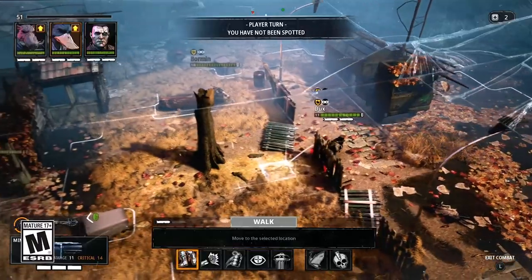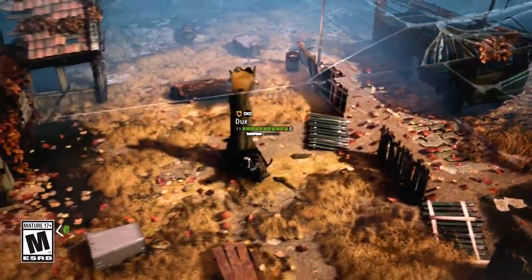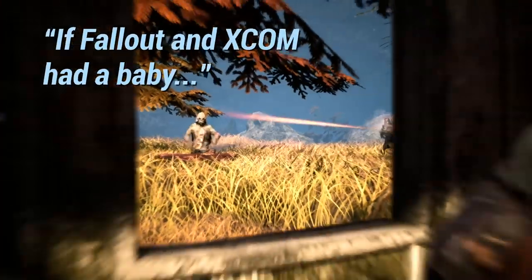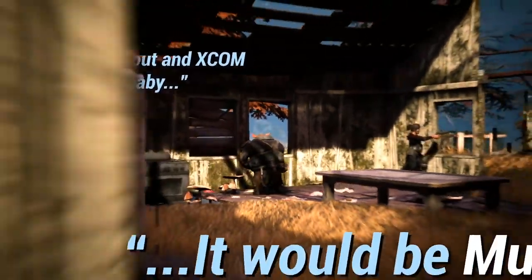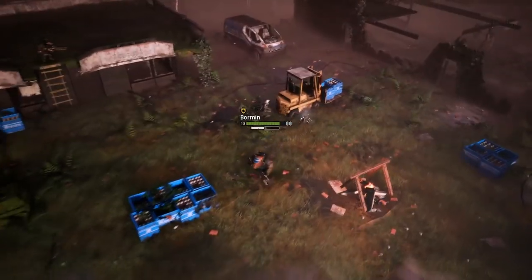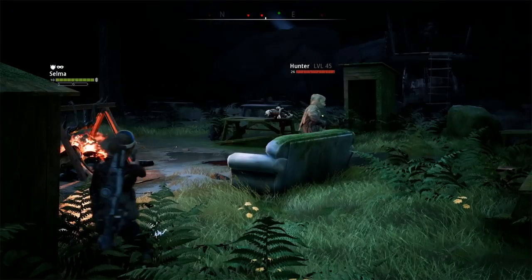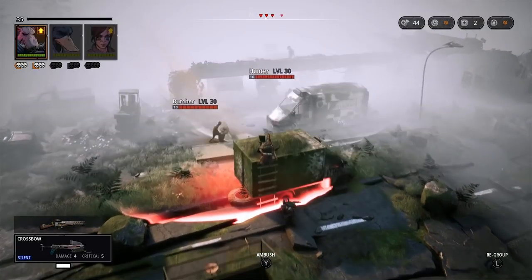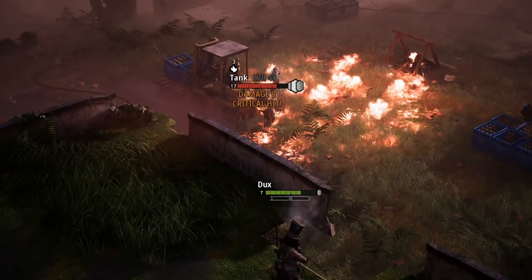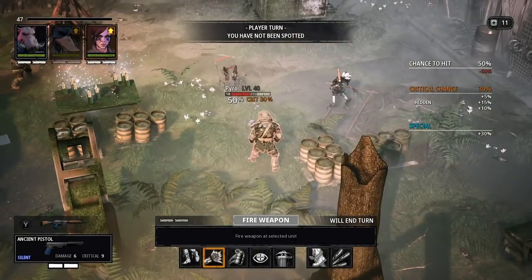Mutant Year Zero is a turn-based strategy game similar to XCOM or Mario Plus Rabbids, but with a healthy dose of stealth mixed into the formula. Before entering battles, you can scout the area and mark your targets, all while staying hidden. Then you can methodically clear the map without being detected. You can use brute force, but the stealthy approach will make for a far more interesting and less frustrating experience.